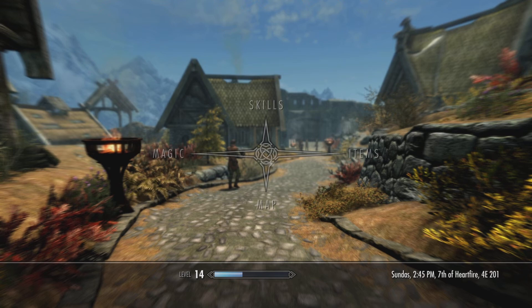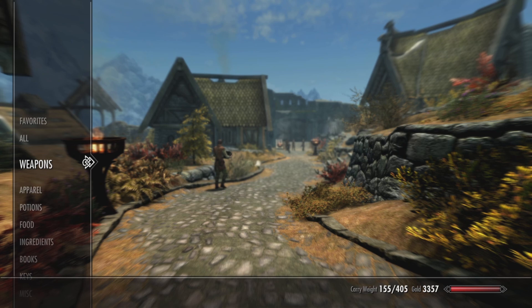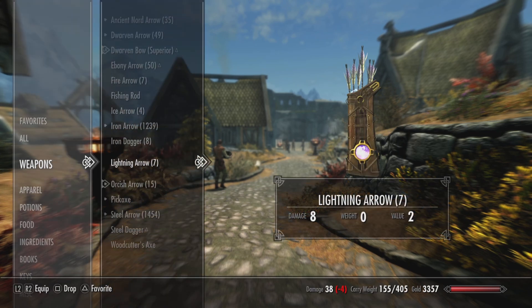I'm going to be talking about my wood elf archer. In the Anniversary Edition of Skyrim, you do get some really unique quests, unique weapons, apparel, and other items you can obtain and use — but particularly, the lightning arrows.